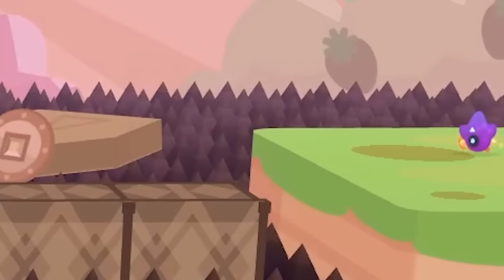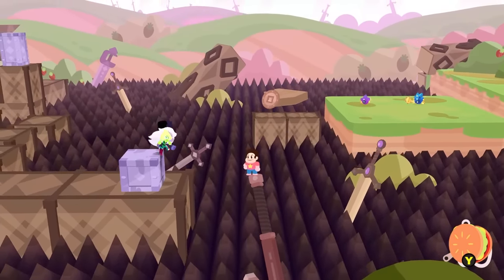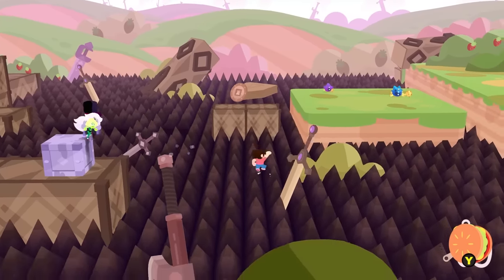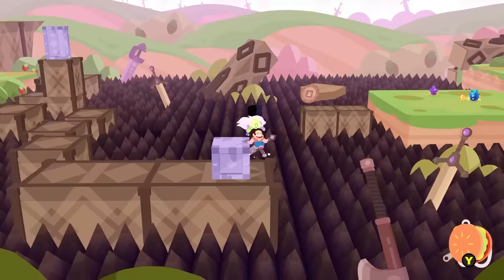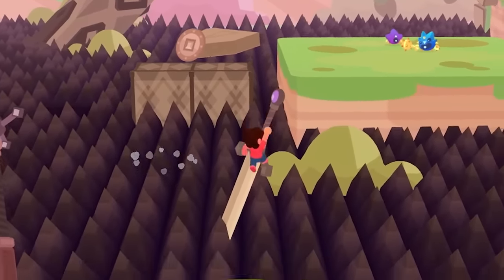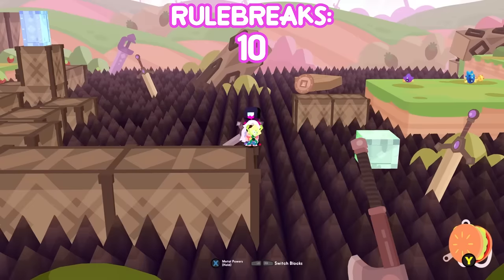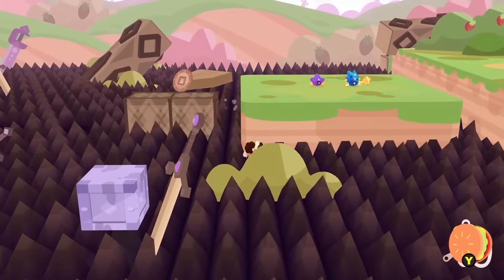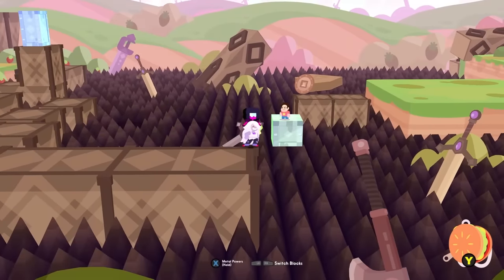Even if I were able to get that tungsten with just Steven, a nightmare section immediately follows it - very sharp spikes that you're meant to cross using Peridot to move metal blocks as a bridge. I tried to platform across the weapons by jumping on the hilt of an axe, but this proved fruitless: the sword is really hard to jump to in general, landing on the blade makes Steven slowly slide to his death, and landing on the hilt results in Steven being unable to jump properly and sliding off anyway. After giving up and just using Peridot, I tested the next jump and confirmed it's not makeable with just Steven. Another point for teamwork.